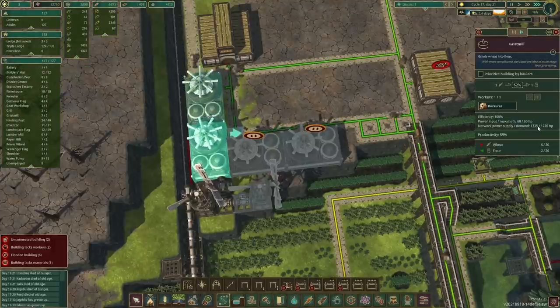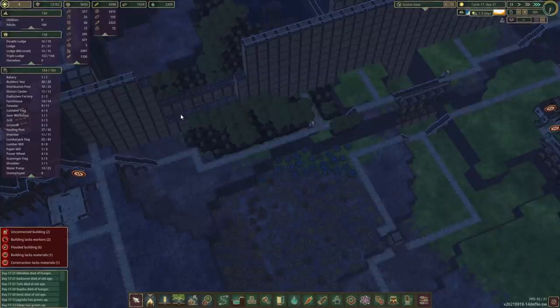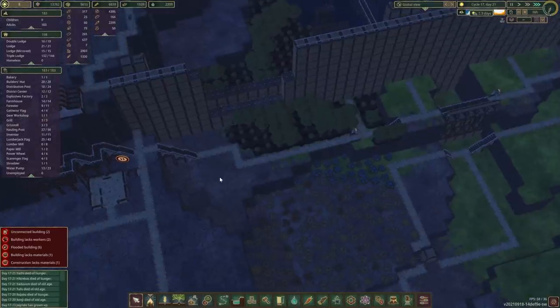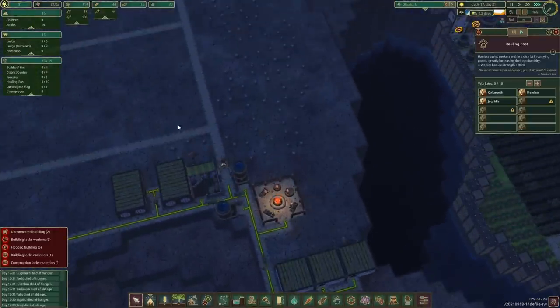Seems like we're already in the positive. Let's do another check on the dam — we got 7 stacks now. They've done another stack, which is not bad at all.